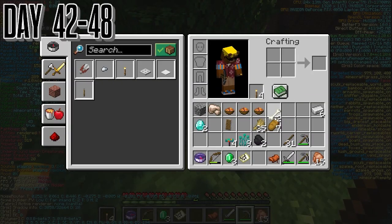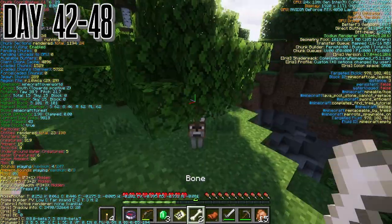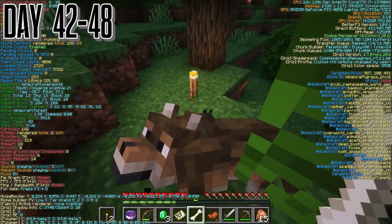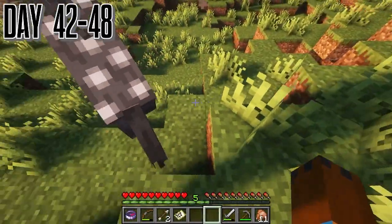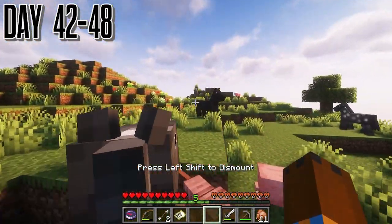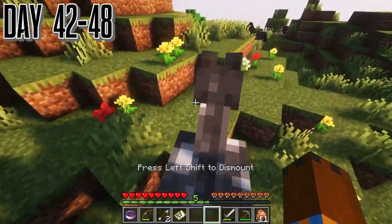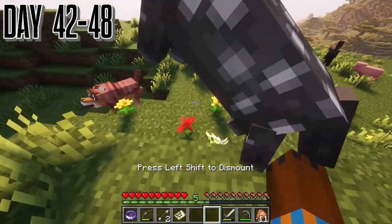Then we find a new dog — it's a new type. We eventually actually do get it with the last bone, which is pretty useful. Then we go straight to getting a horse. I tried a couple but brought in the one that actually worked because the other ones in here were super slow and just painful.